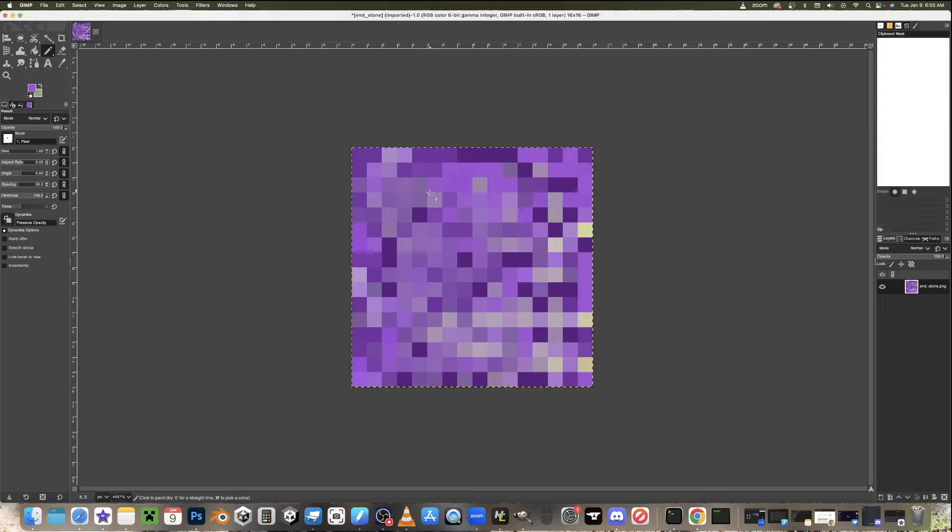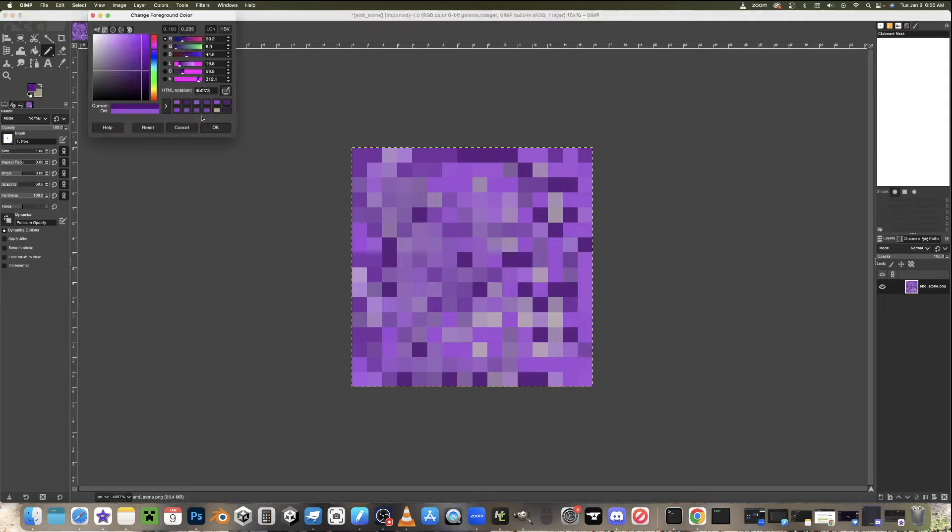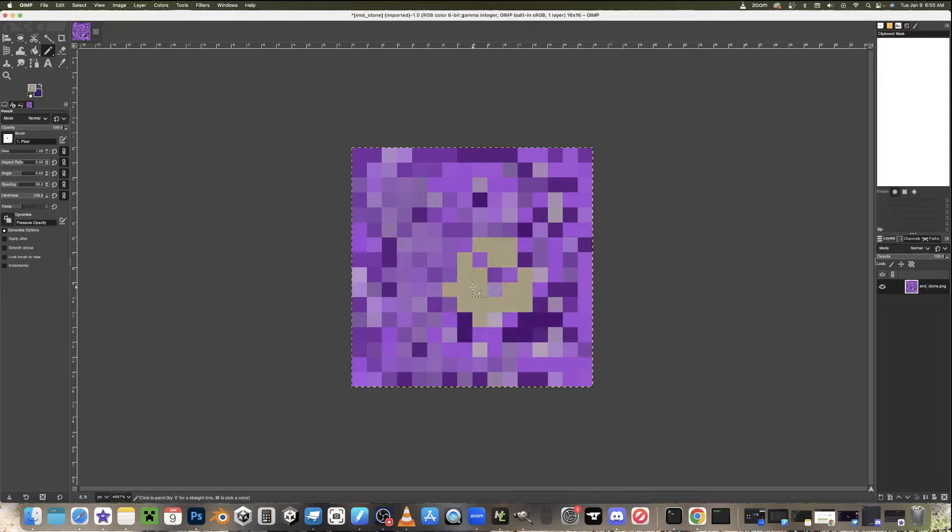I just sort of dotted it around with purple colors, some lighter, some darker, and used the smudge brush to fill in the extra space. And I feel that it looks really, really good.